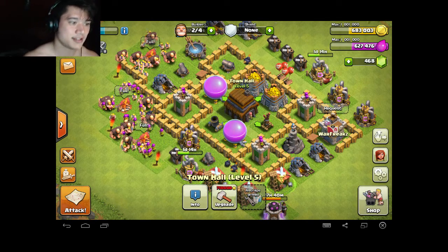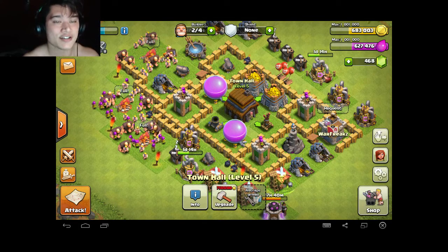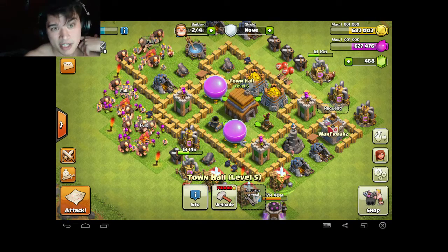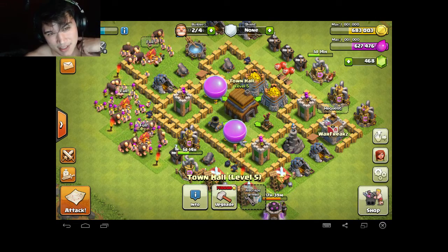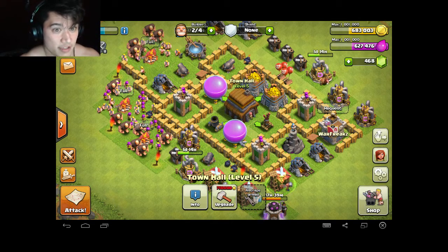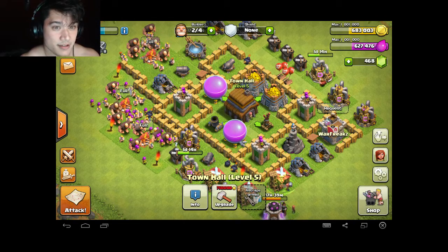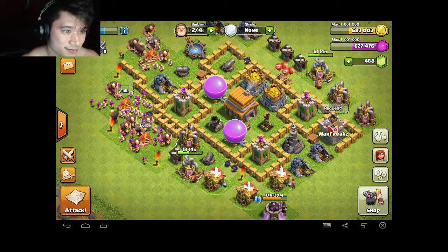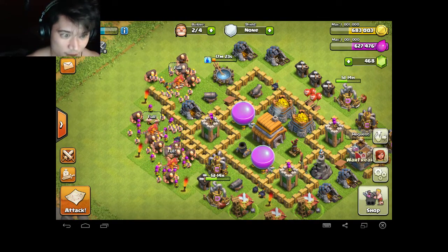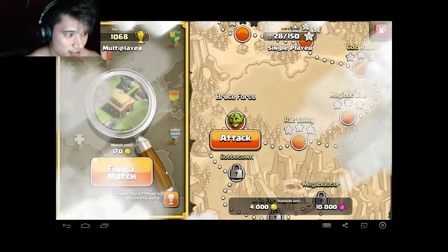Anyway, today's focus is all about getting to Town Hall level 6. How do we do that? We raid. I need about 750,000 gold, so I just need roughly 70,000 more gold somewhere around there. That's what we're gonna be doing today — you guys are joining me on this quest. Let's get to it!